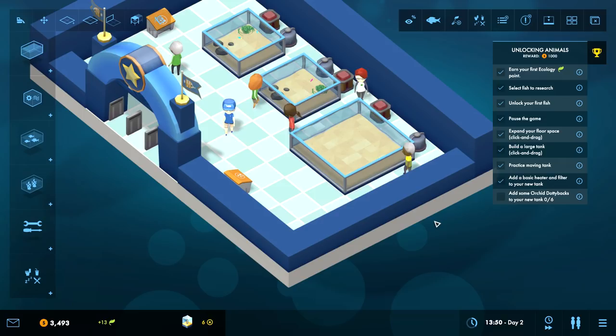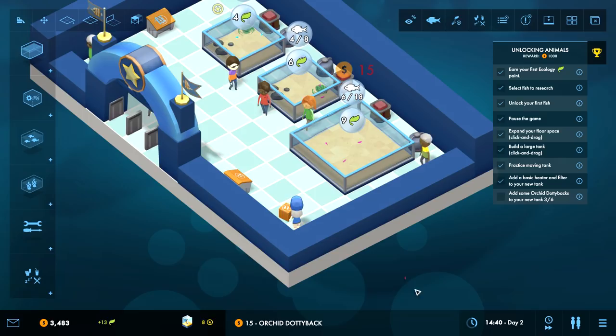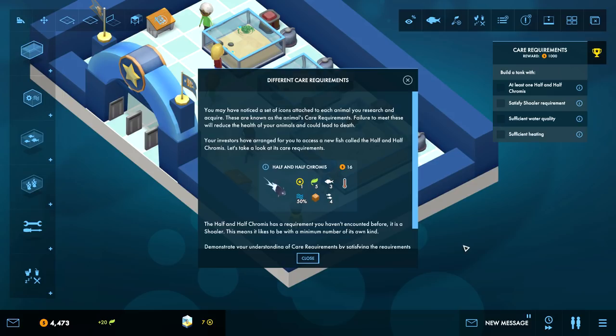Add some Orchid Dottybacks to your tank. Oh we already have those - Dottyback. There we go, now I just have way too many Orchid Dottybacks. They don't want me to add six fish - they want me to add fish six times, which is twelve fish. Interesting. Now I just have way too many orchids, I didn't plan this well.